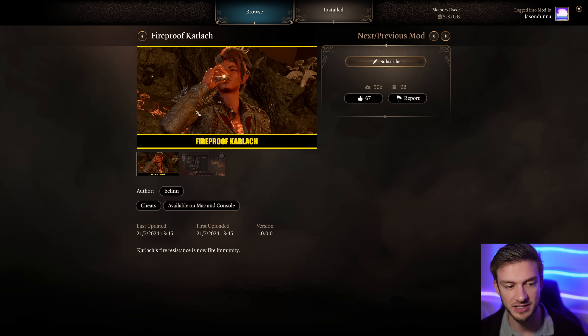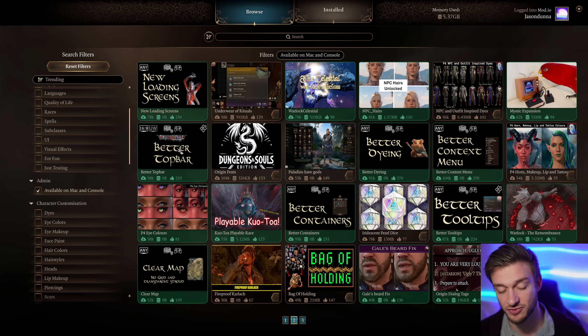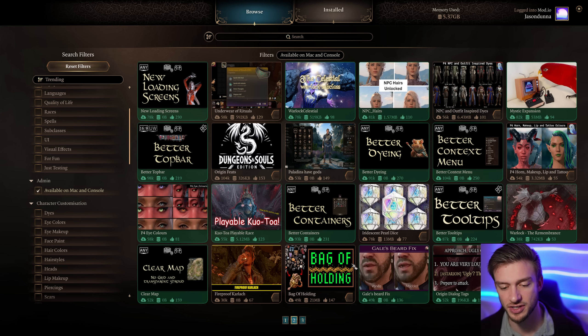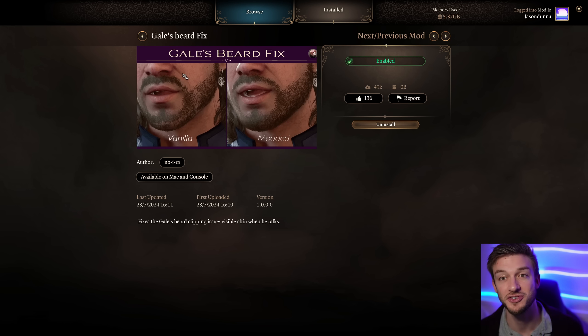Fireproof Karlach just makes sense - she's fireproof, so she can resist fire damage. She now has full immunity to it. Bag of Holding gives you an item that increases your carry space, which is always useful.